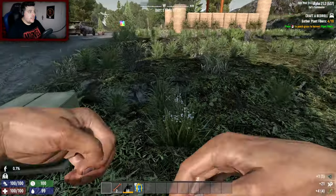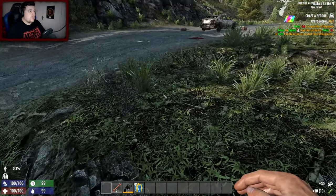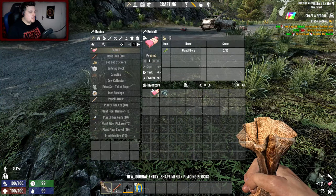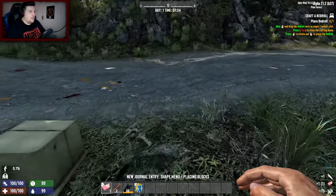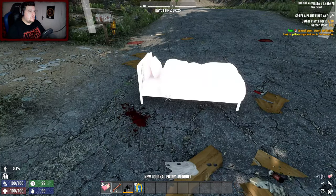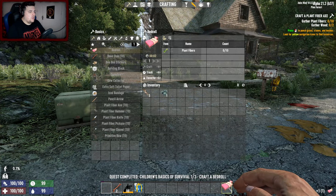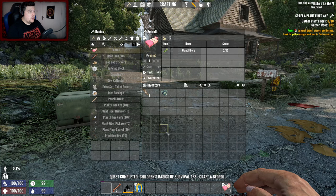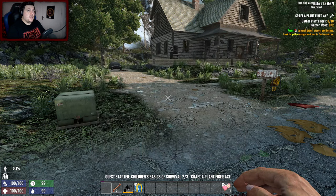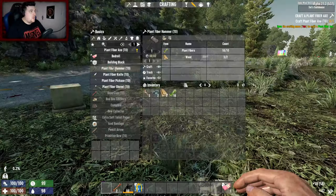The starting quest, if you're not sure, is on the top right of the screen - gather plant fibers, that's what we are doing. Craft the bed roll - that's a pink bed, that's pretty cool. I don't want feathers in my hotbar. So we've got a pink bed - place it down, let's pick it back up. We've got a nice big inventory backpack size, that's pretty good.